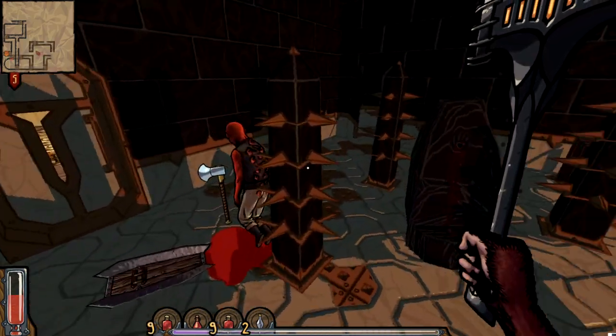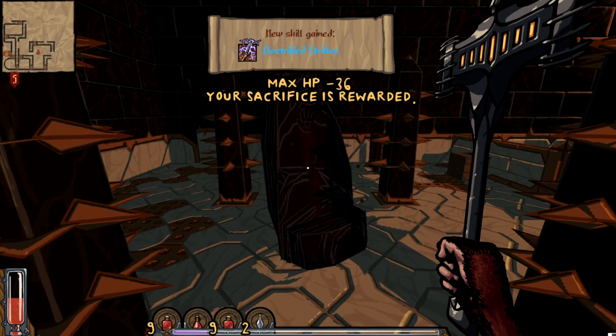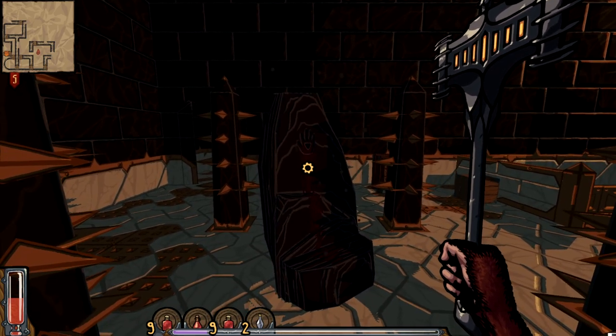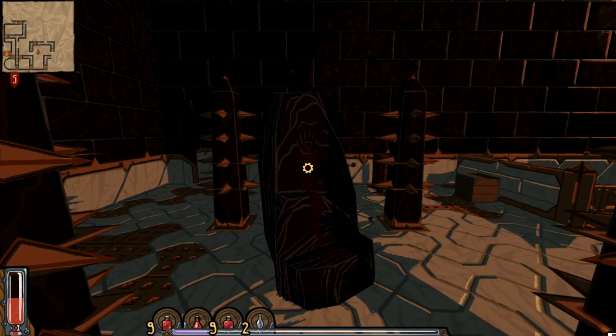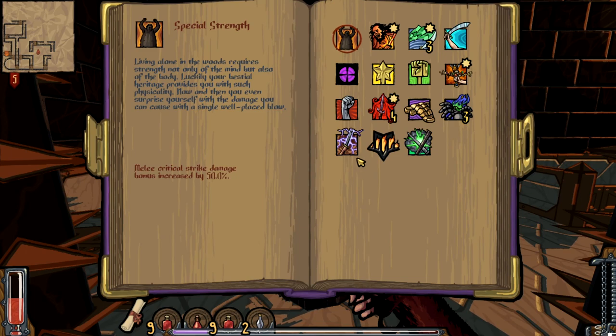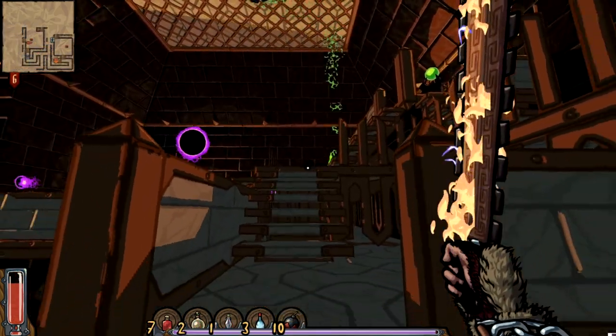While clearing this room, I found this weird handprint. I interacted with it — it took my health but gave me the lightning weapon ability. So if you find one of these, hit E on it. It might kill you if you're low health, but I got a free lightning strike ability. Blood for the blood god.